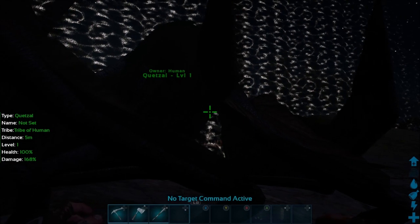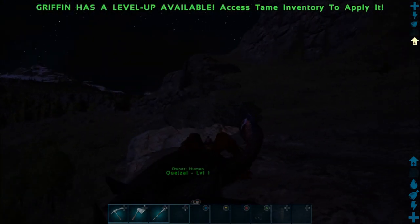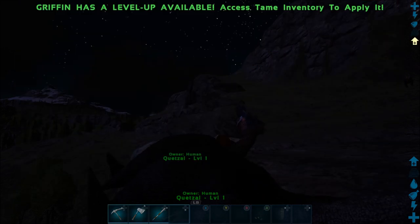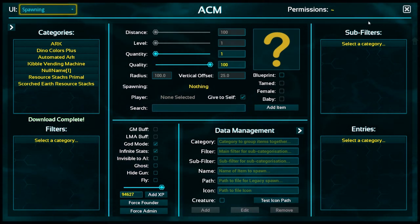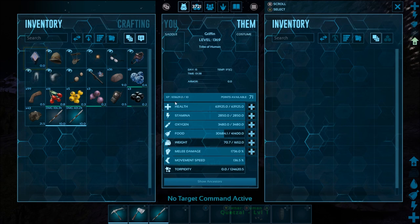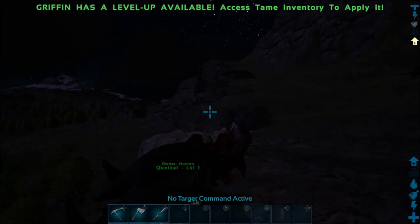Let me quickly show you the XP feature. I'll try on this Griffin — currently at plus three points and 1369 XP. Open ACM and at the bottom you've got Add XP. Put it up to 94,000, click Add XP, and as you can see the Griffin has leveled up to plus 71 levels — pretty much max. You can put whatever XP amount you want to pump in, so you can level anything you want. It's really good for recording.